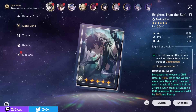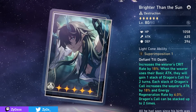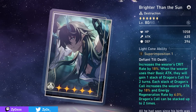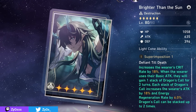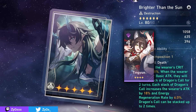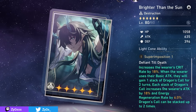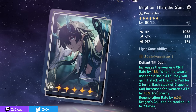Dan Hung's signature light cone, Brighter Than the Sun, is his general best in slot, giving you 18% crit rate, up to 36% attack, and 12% energy recharge on its effect at S1 after basic attacking twice. An underrated part of this light cone is the energy regen, which can allow you to consistently get a three-turn ultimate. If you're running him with Tingyun this typically isn't a problem anyway, but having both can potentially let you get your ult every two turns. While I don't necessarily recommend pulling for it given the great free-to-play option, it is your overall best in slot.